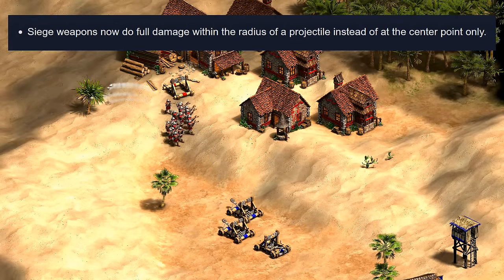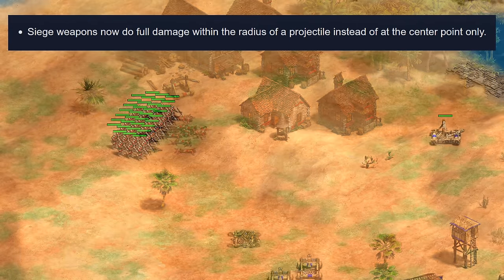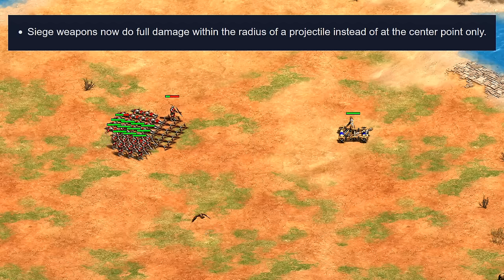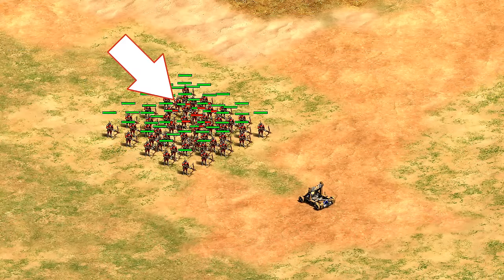The next change I think is going to lead to some confusion and has to do with siege. They say that siege weapons will now do their full damage in the radius of the projectile instead of the center point. If you're not well-versed in AoE mechanics minutiae, this might sound huge — it's easy to interpret this to mean you'll be flattening huge armies with mangonels now. But that's not what's happening, as they're saying the radius of the projectile and not the radius of the entire blast damage around it.